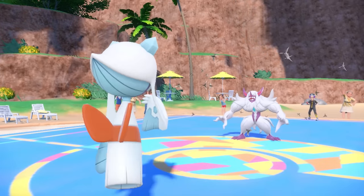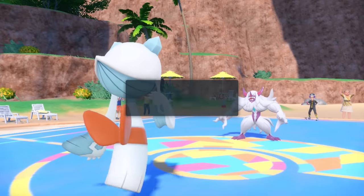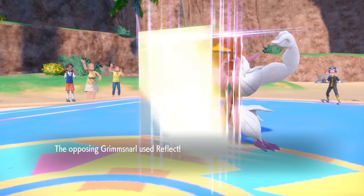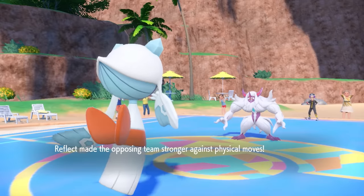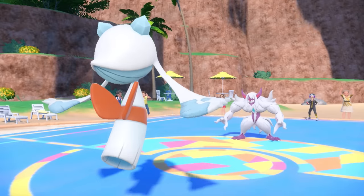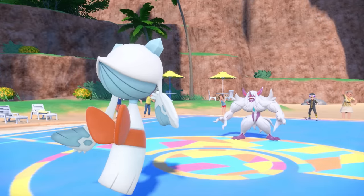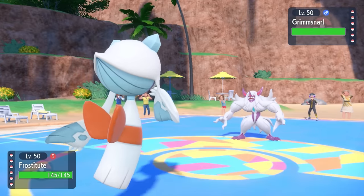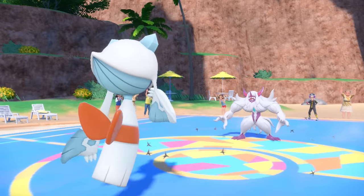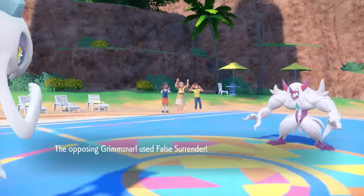Grimmsnarl is here to set up Light Screen and Reflect with the Light Clay, and just dampen my offensive momentum. This is fine with me — knowing what it's going to do, it'll take two turns to set up both screens. But now I've got a nice pile of Spikes on their side. I get two layers of Spikes up, I have Focus Sash intact, so I go ahead and lay up a third layer. Now I'm in full spiky form on their side of the field.